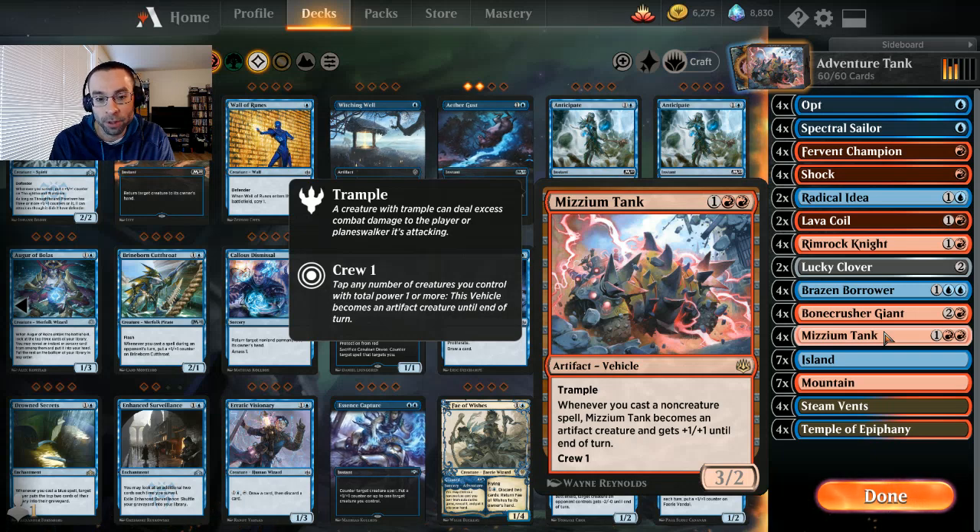Last time I ran it with a particular Dreadlord or Canis, so you get these really explosive turns. However, for this one we got a suggestion to run it with adventure spells like Brazen Borrower and Bone Crusher Giant, so I kind of threw something together, ran it through some playtesting, and this is what I've come up with.